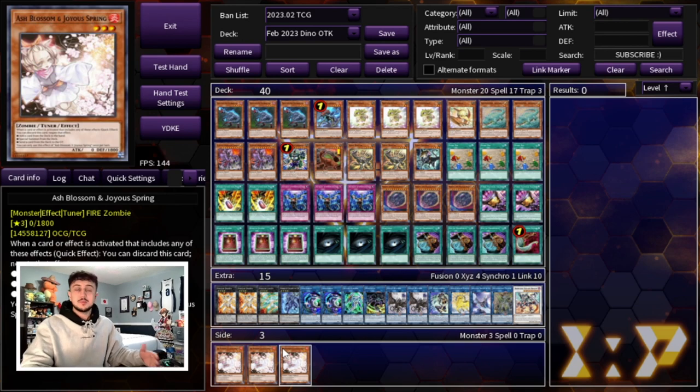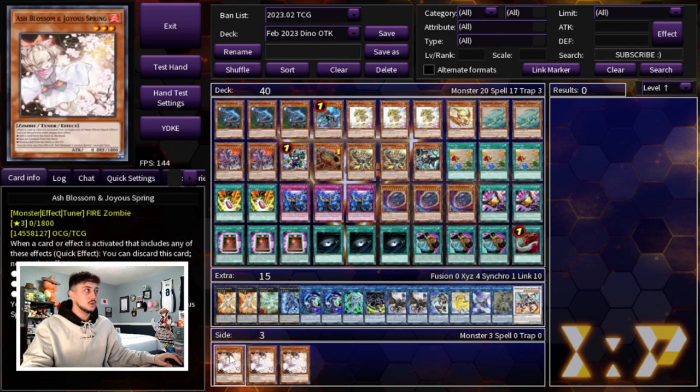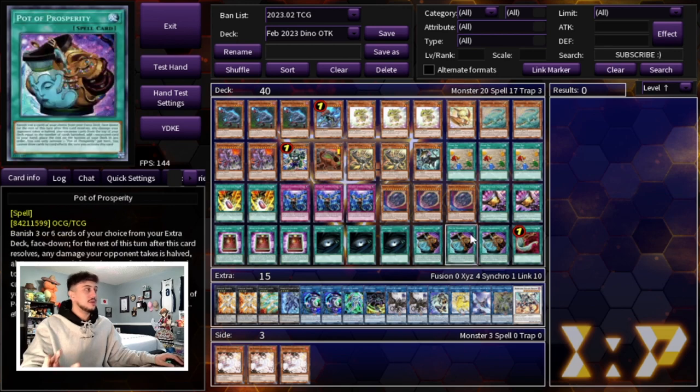The alternative I was thinking about is playing three Ash Blossom in the main deck instead. Ash Blossom is obviously really good into Branded because Branded Fusion is a thing, it's good into Swordsoul, and not bad into Kashtira. The reason I really like Triple Tactics Talent though is it can act as a Change of Heart sometimes, which can break opponent's boards — and honestly the Change of Heart effect might be the best effect on the card. The draw-two is nice but Change of Heart is often the best mode. I've been back and forth only on these three slots, so test it out for yourself.